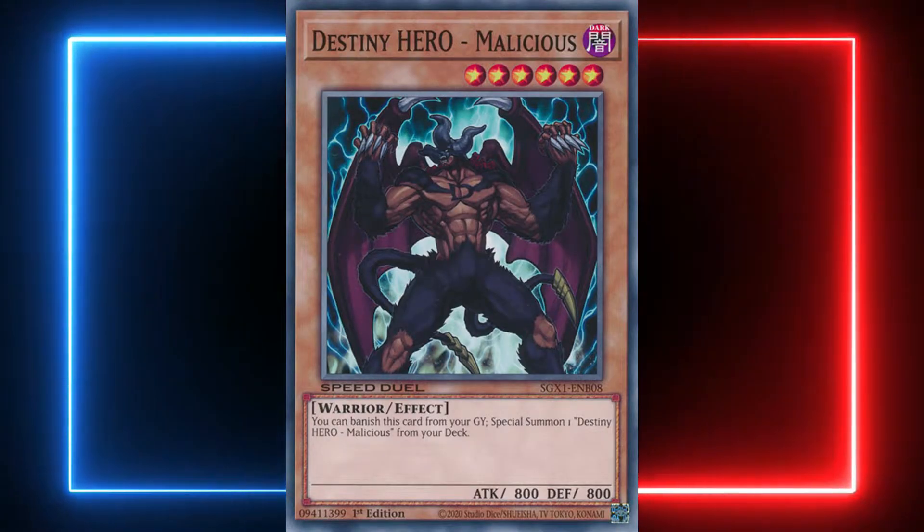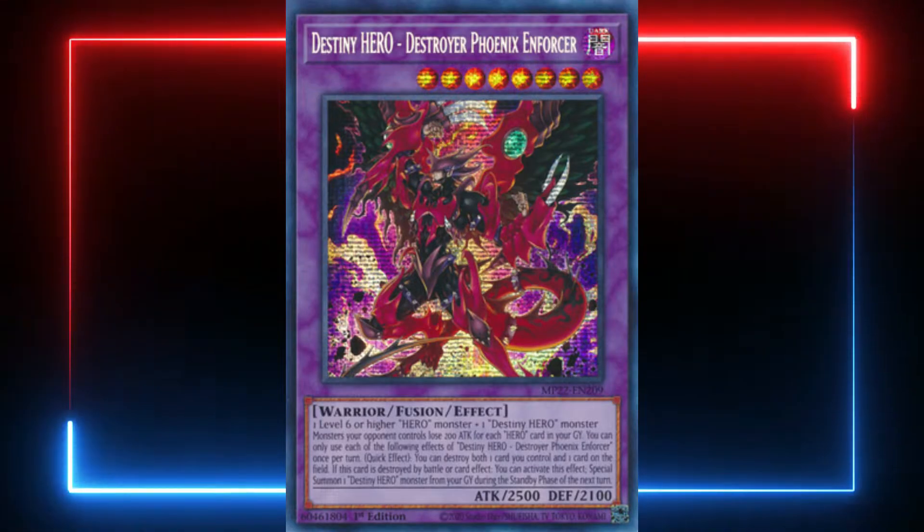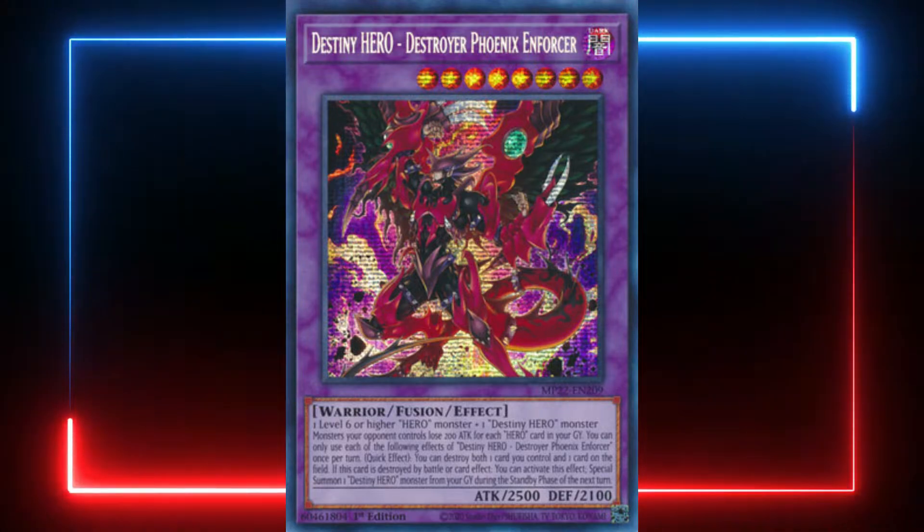That's the Double Malicious and Dasher play. With Destiny HERO - Malicious, you get to banish this card from the graveyard and special summon Malicious from your deck. So you still get your DPE, plus you get a free Level 6 monster which can set up certain plays depending on what you're running.